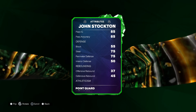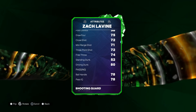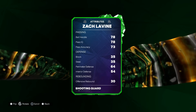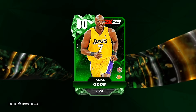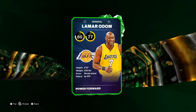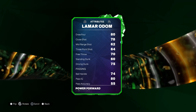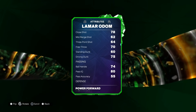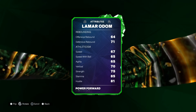We got John Stockton: 6'1", 76 three-pointer, no driving dunk, but defense is solid. He's a passing point guard. Then Zach Levine, the high flyer: 6'5", 72 three-pointer, 80 driving dunk, 72 speed — and the best part is you can also evo them. Then Lamar Odom: 64 three-pointer, not that high, but 75 driving dunk.